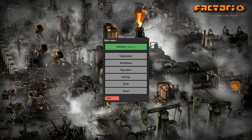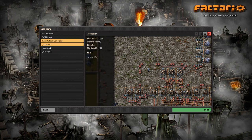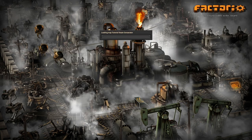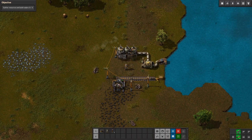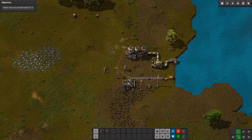Alright, we are back with another factory video. We're going to continue with the tutorial of the steam generator. This is where we left off — gather resources to build radars.